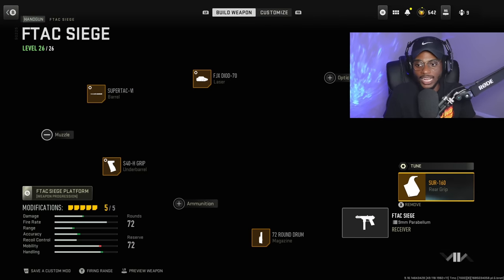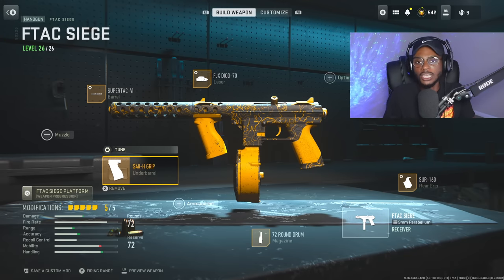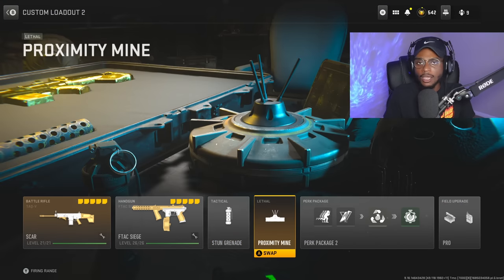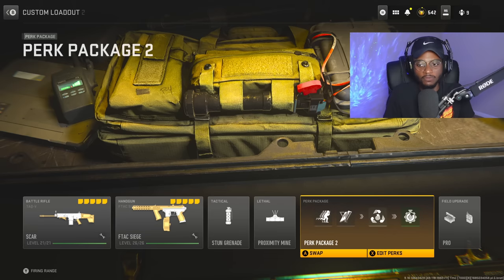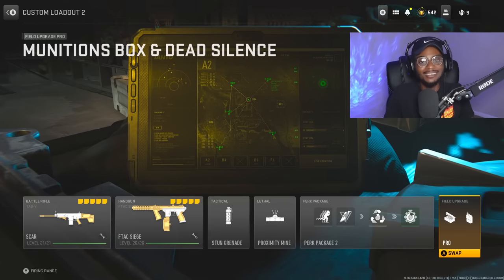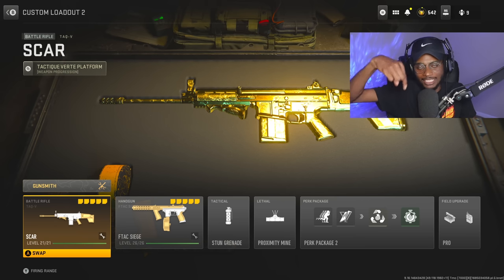The secondary of the build is the F-TAP Siege, which comes in handy with this weapon. We're rocking the third 160 rear grip, the 72-round drum, the S40H grip for the underbarrel, the Super TAC barrel, and the FGX DIAD 70 laser. For equipment, we're running the stun grenade and proximity mine. For perks: Double Time, Scavenger, Resupply, and Quick Fix. Field upgrades are Munitions Box and Dead Silence.